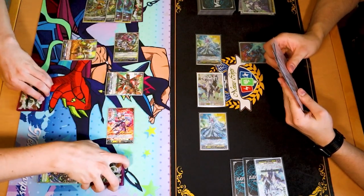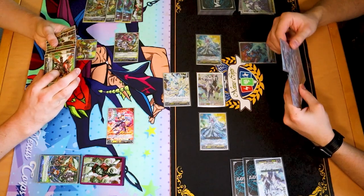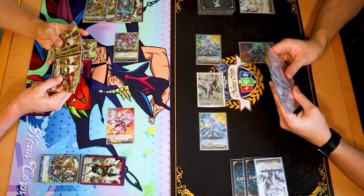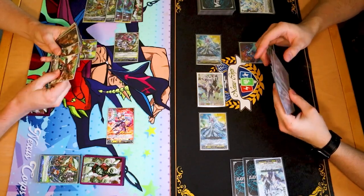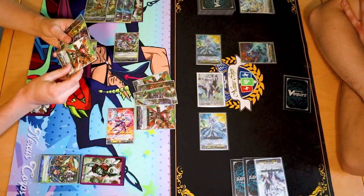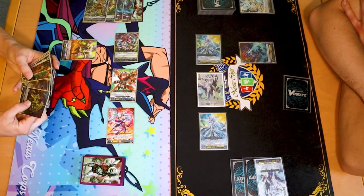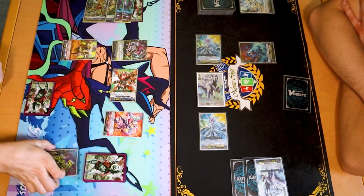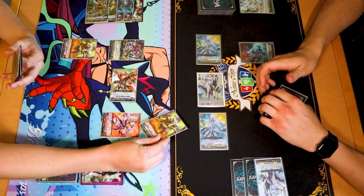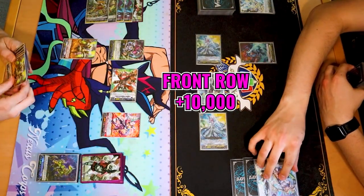45 to vanguard?! I'll PG that. I'll swing with Bruce for 33 and I'm going to use his skill — one, two, three, four, five. I'm going to keep that Bruce in soul when I get it in Dover. Soul Blast five — restand my front row. 33 to vanguard. I'll just take it. First check — no trigger. Second check — front trigger. Damn. Front trigger — nothing happened.